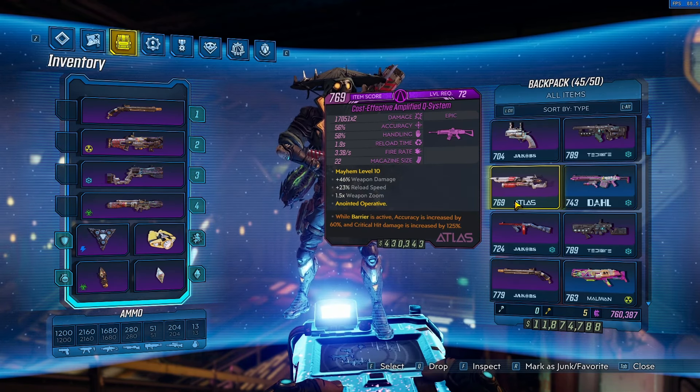You also have the Brawler class mod — getting a good roll with one of these can be nice. There's also the Breaker which can roll Personal Space and Samsara. I like Samsara but it's mainly for the Personal Space points, so if you find a good one it can be nice.